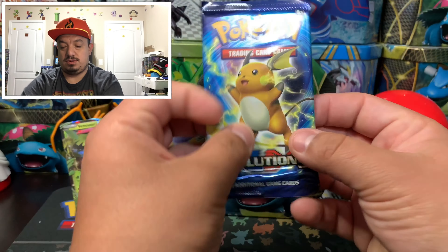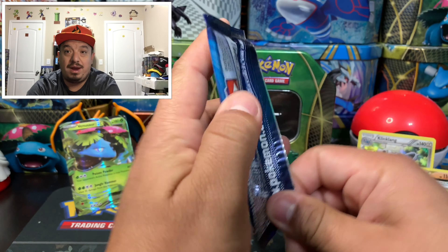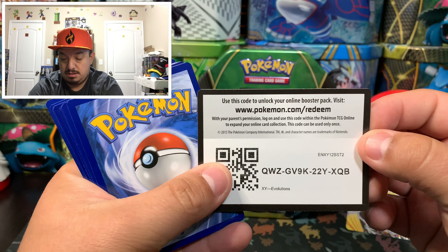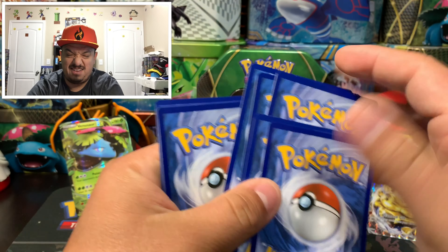Sorry Lugia, you're a non-holographic. On to our last Evolutions pack with the Raichu. It's another green code card, but we can still pull a Charizard — one, two, three — I have faith.